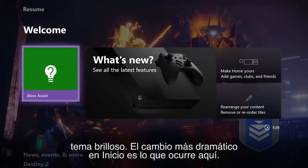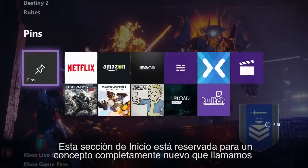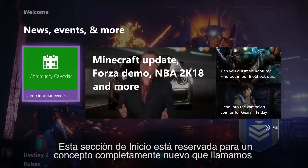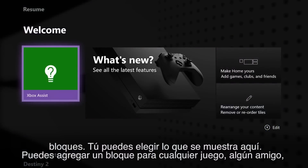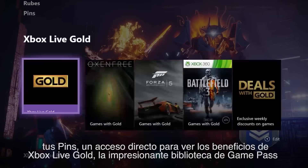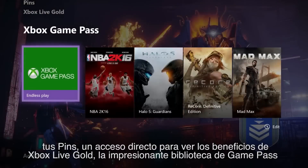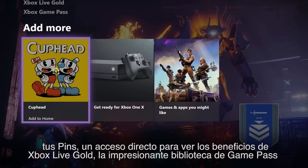The most dramatic change to home is what happens down here. This section of home is reserved for a completely new concept that we call blocks. You choose what shows up here. You can add a block for any game, any friend, your pins, a shortcut to check out your Xbox Live Gold Benefits, the awesome Game Pass library, and more.